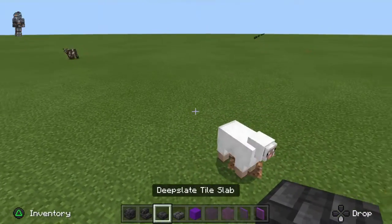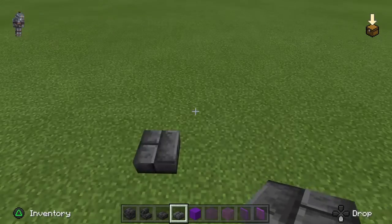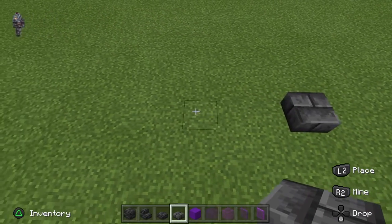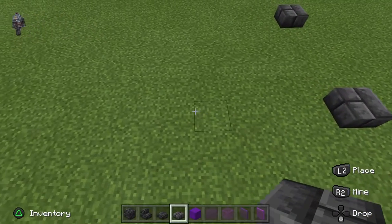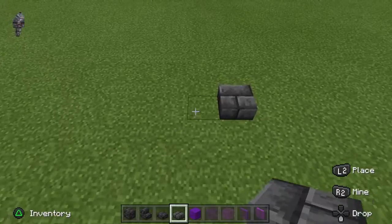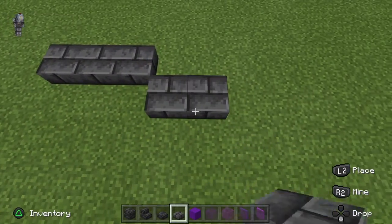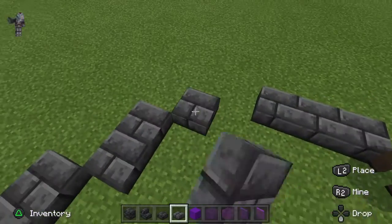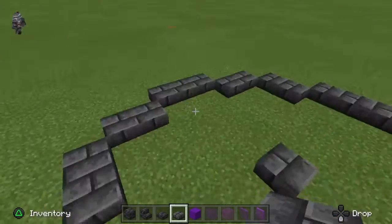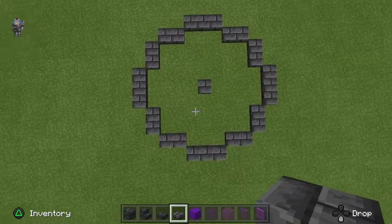First, get an area open and place one block. Then count one, two, three, four and place one slab. Do the same on all four sides — one, two, three, four slab on each side. Then place slabs between them all so they are three slabs wide. Next, place two slabs here and do the same on the other sides until you have a circle formation — the fountain outline.